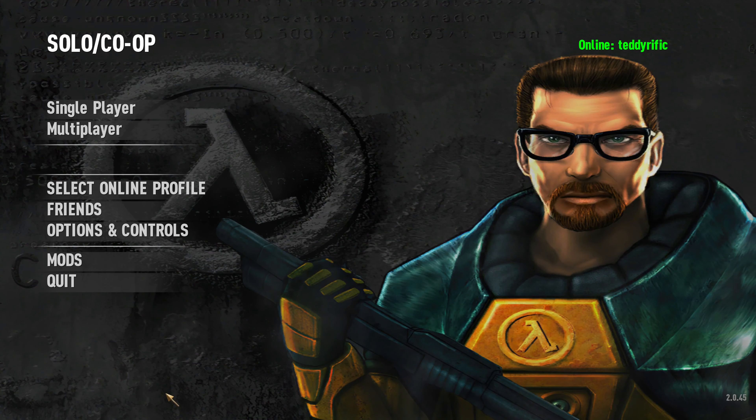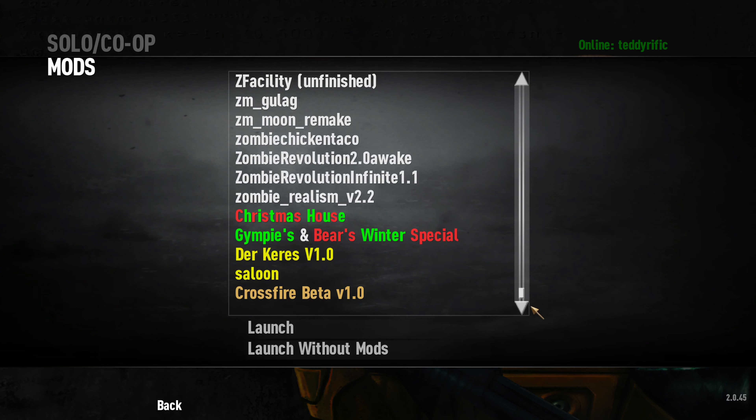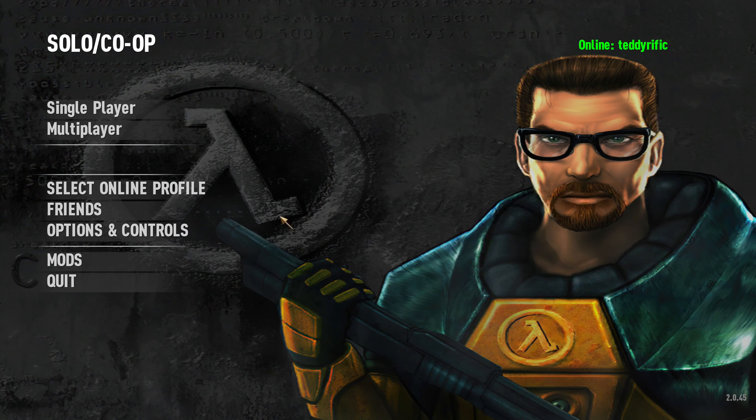Alright people, welcome back to another custom zombies video today on World at War. Today we're playing a map called Crossfire Beta. It says in the name — this is a beta map, so any glitches or bugs will obviously be addressed in the full version. It's like a Half-Life type map here as you can see by the logo, but I never played that game that much, so if there's any references in this map, I'm sorry, I do not know that much about it.